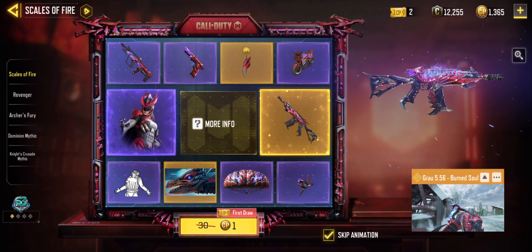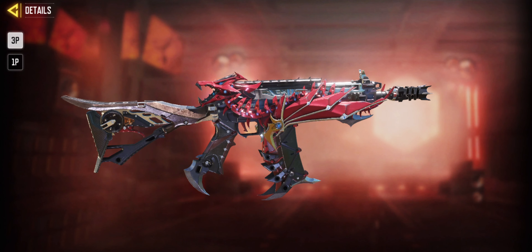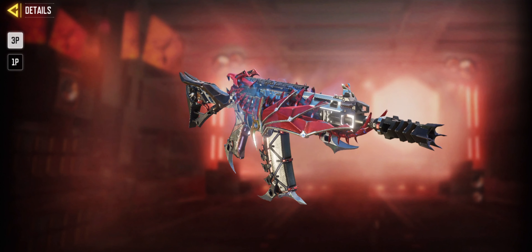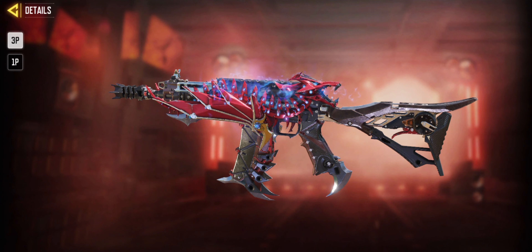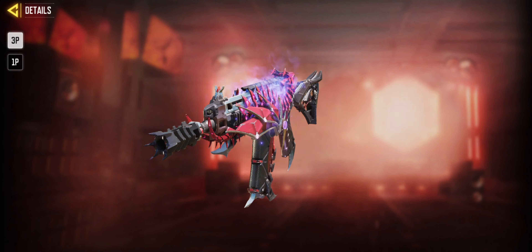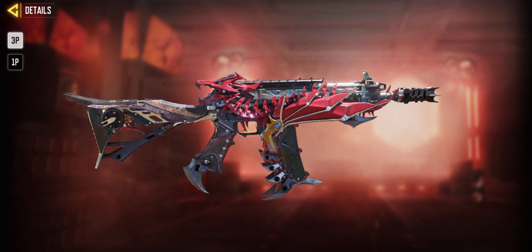In this draw you can get the Graw 556 Burnt Soul. This is a mythic weapon and looks amazing. With the custom iron sight, this gun looks evil as hell. Custom muzzle breakers — look at this dragon. It's actually a mechanical dragon style of skin. Really nice to look at.